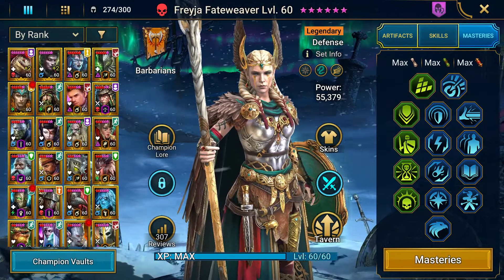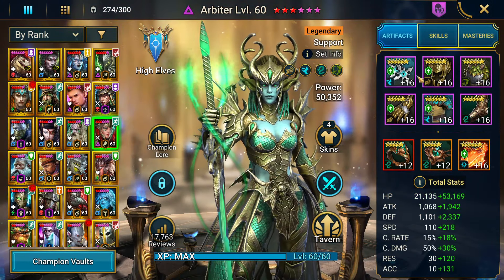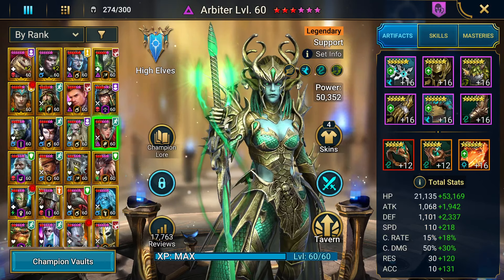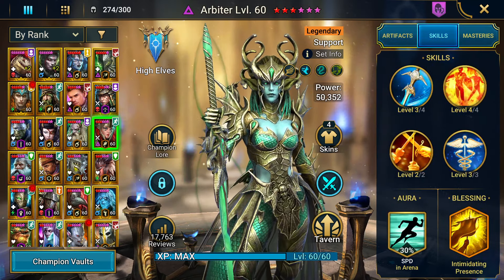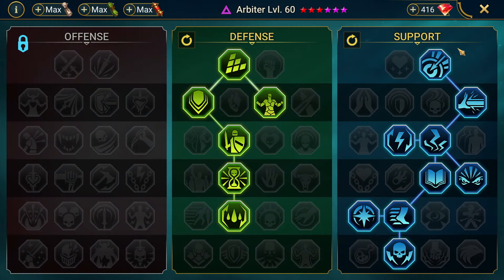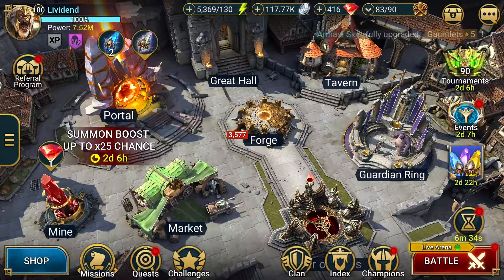We actually do have Arbiter up as well. She is in a righteous set, a three-piece protection set, and then a speed set. She is at 328 speed — no speed glyphs, by the way, so a lot of these builds could get a lot better. Basically fully booked besides one on the A1, three-star Intimidating Presence, going down into Timely Intervention, making sure to get Blur of Steel as we do. That is all eight of the champs we built.